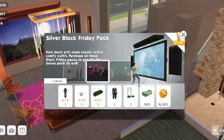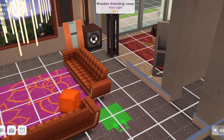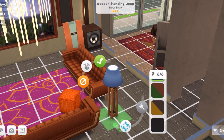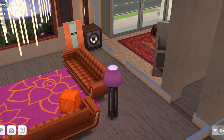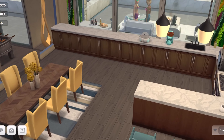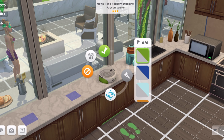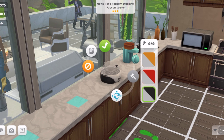The next pack is a Silver Black Friday pack and we get the wooden standing lamp — it's the floor light. Here are the variety of colors; I've put it upstairs. There's another section here in my house for my sims to chill out in. And then you get in that pack this fabulous movie time popcorn machine. It is interactive so you'll see that after we've seen everything else on the list.